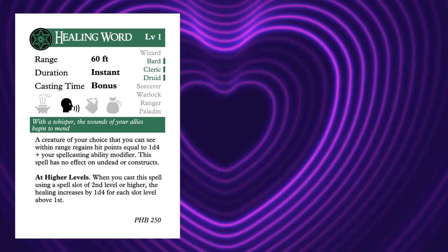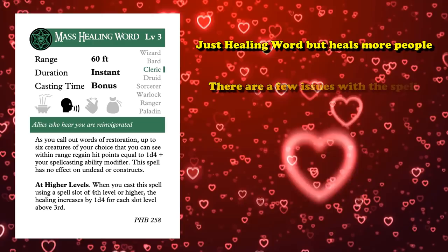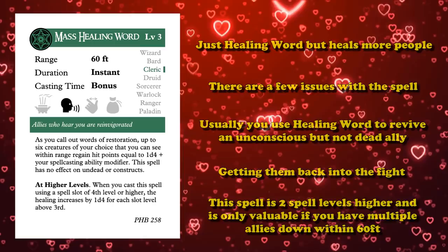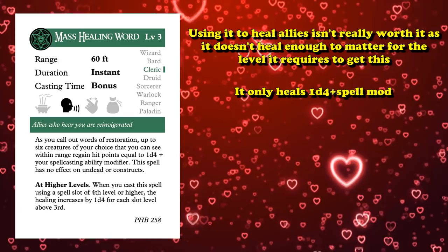At number 7, we have Mass Healing Word. This is a spell that can only be used by bards or clerics and, as a bonus action, allows you to cast Healing Word on up to 6 targets within 60 feet. Healing Word is an absolutely amazing 1st level spell because it allows you to heal a target at range with a bonus action. Mass Healing Word is the evolved version of that, though there are a couple of problems when compared to its 1st level counterpart. It uses a much higher spell slot and is generally not worth it over the 1st level version unless you have multiple party members down, since it only heals 1d4 plus your spellcasting modifier.